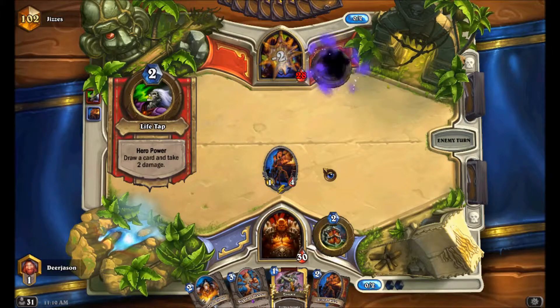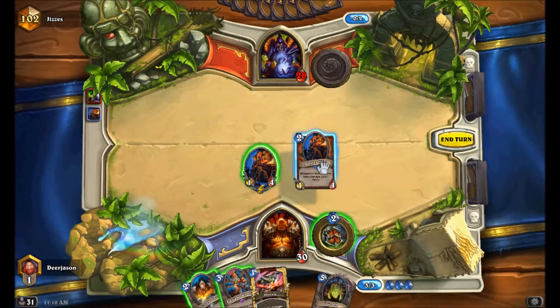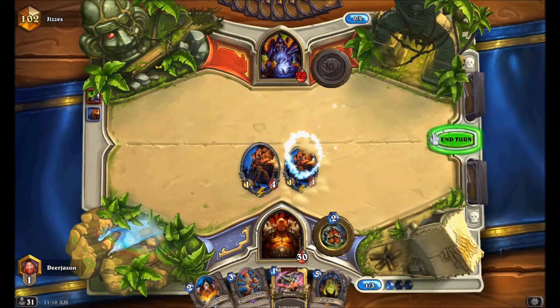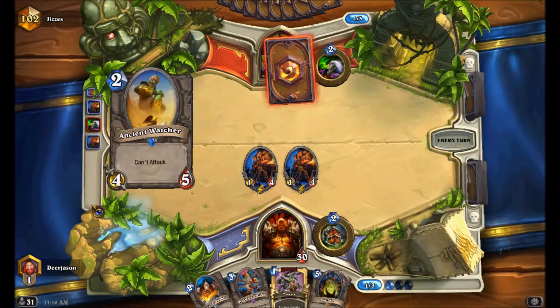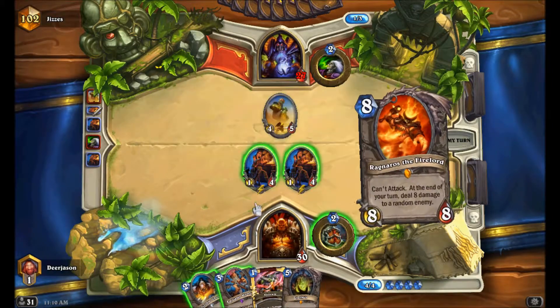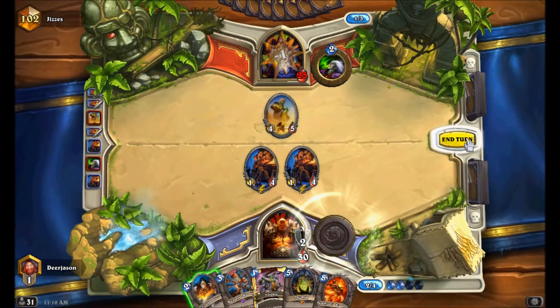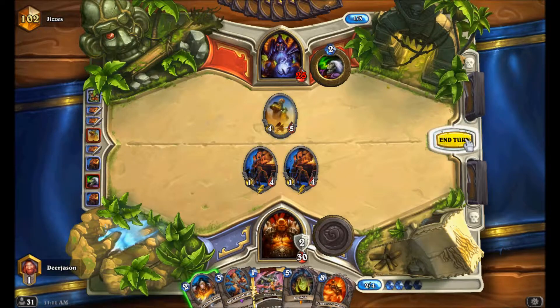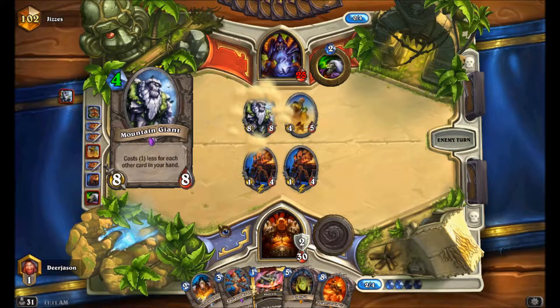Rank 1 or 2 legend handlock. Right now I'm hoping that this guy does have some ridiculous start with 2 Mountain Giants, and 2 of those will survive. I have only 2 answers. I need to get 1 of my 2 owls in the deck to deal with a Twilight Drake. He puts an Ancient Watcher - that Ancient Watcher could get Shadowflamed which kills all my minions immediately. Also, if I put an Unstable Ghoul here, he might Hellfire which clears my whole board. Therefore, I'll just armor pass.